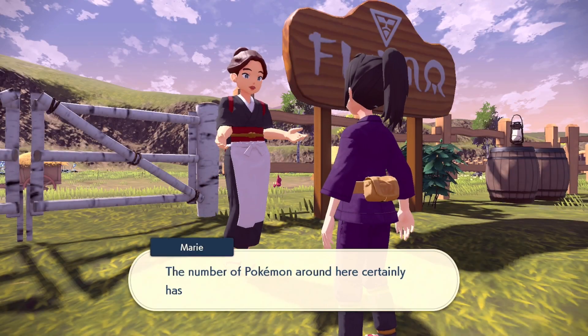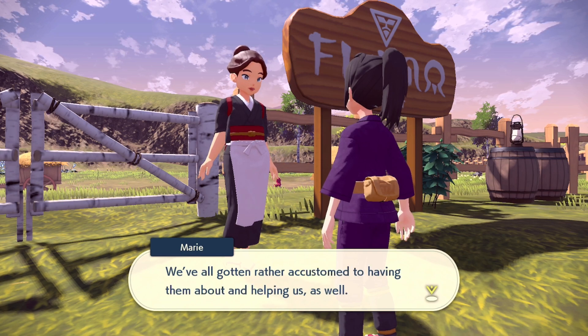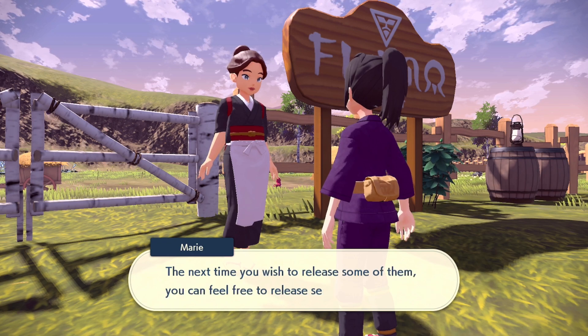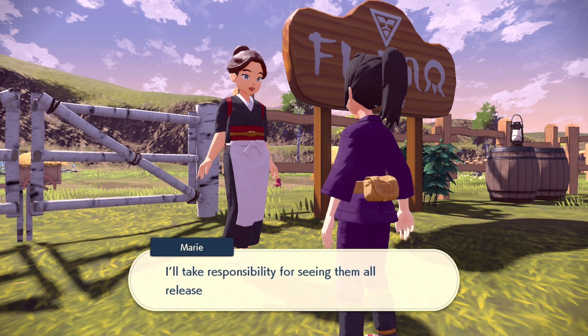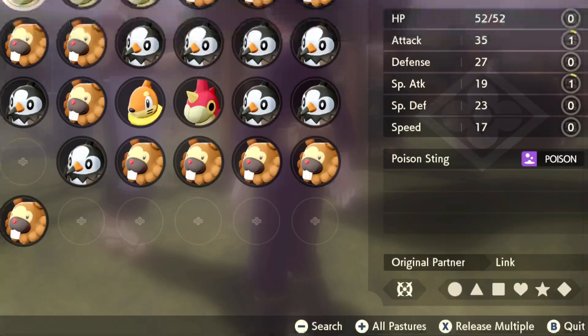You'll get a different dialogue, and this dialogue is like, hey, the number of Pokémon you have has grown, and it's telling you how you can carry a certain amount of Pokémon in the future and how you can release several at a time.